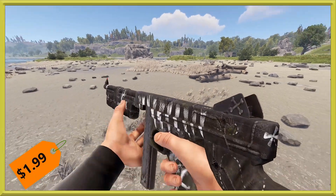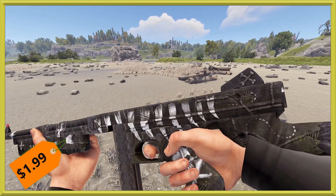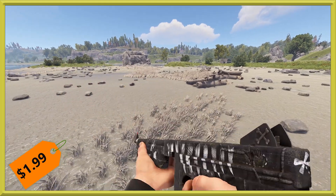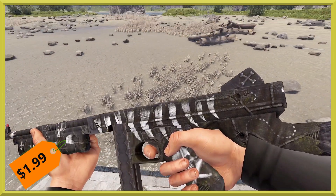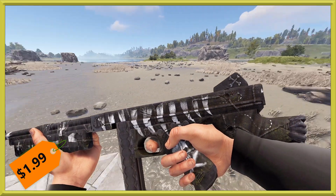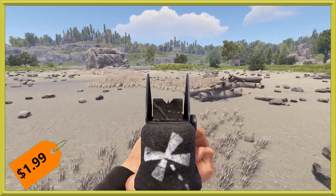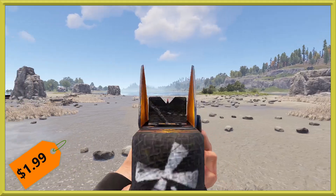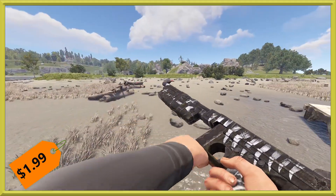Last but not least, we have our weapons, and we've got the Pirate Thompson for you this week right here. You can pick it up for the usual weapon price of $1.99. It's kind of a cloth-covered old map on the gun. It's got that little skeleton painted along the side, and a little X marks the spot when you aim down the sights — a nice little red tip to help guide you in to your shots.